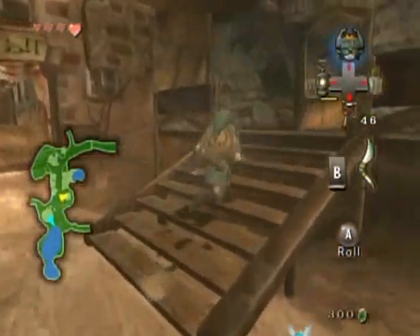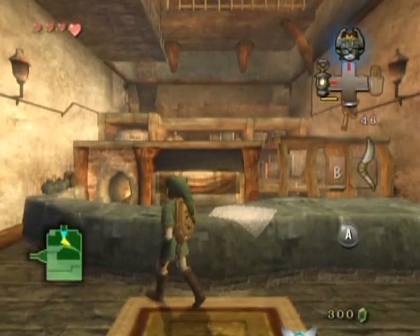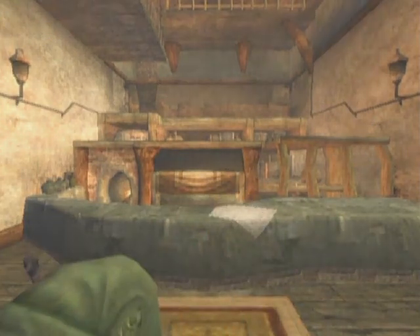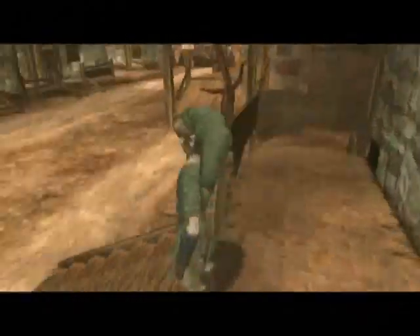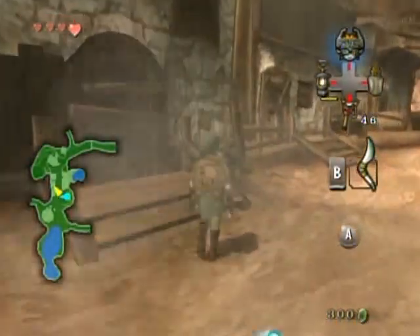Like, for instance, this shop over here which actually shouldn't be open. Wait, it is open right now? I didn't think it would be open. Oh, it's actually not open, but you can go inside. This will be a shop later, and it's a rather important shop actually. Come back here when you have 200 rupees. I maxed out my wallet down there, so I'm good to go.